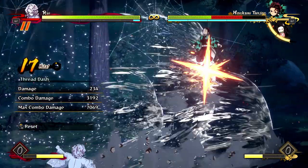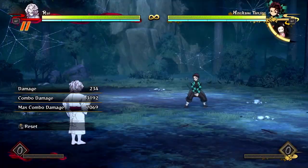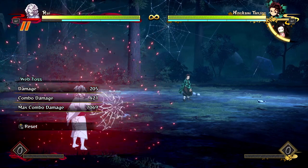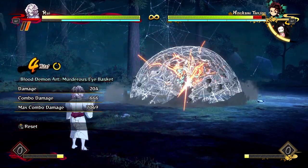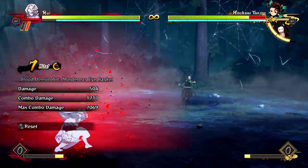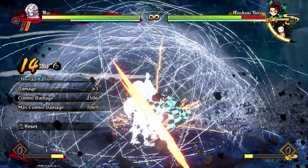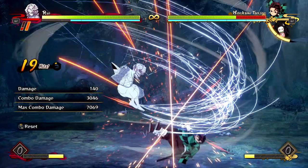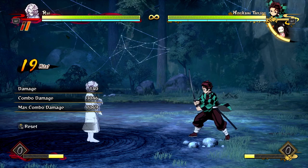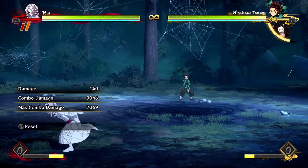These combos I see newer players do — don't do that because you're not getting much damage from cancelling projectiles into each other. Talking about how you can get damage off your projectiles: if you hit confirm your projectiles, you can cancel them into your assist special move and get a combo like this. Then take that hard knockdown and build back a bunch of meter, or use that hard knockdown to run away and start your projectiles again — whatever floats your boat.